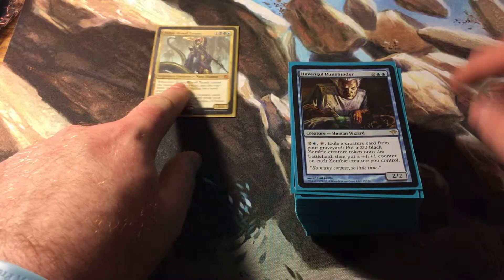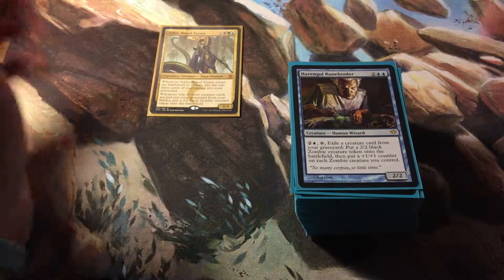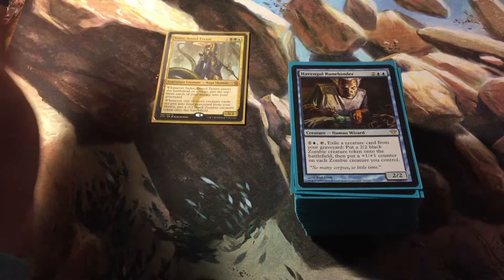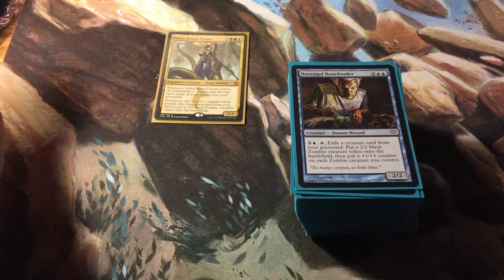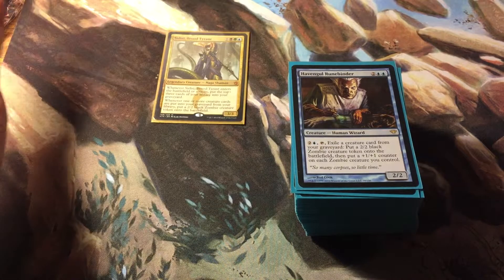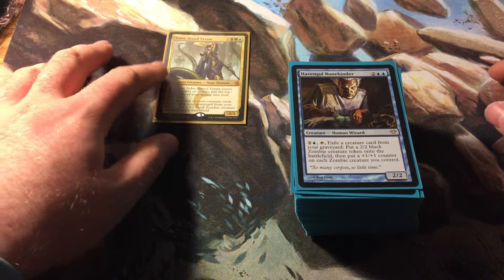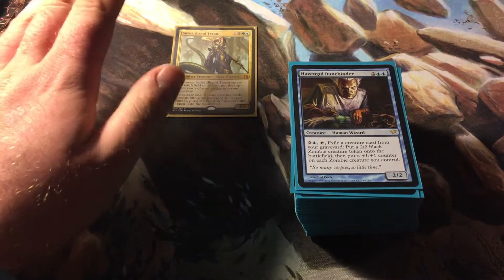Let's take a look at the rest of the deck. The idea is 2/2 Zombie tokens. I have a deck like that — it's Grimgrin Corpse-Born — but he doesn't focus on tokens, he focuses on creatures dying and draining for one life through Zulaport Cutthroat or Blood Artist, Vela, Vengeful Dead, there's six of them, Diagraph Captain, and Falkenrath Noble the vampire out of Innistrad. But this deck is more about making zombie tokens and turning them sideways.